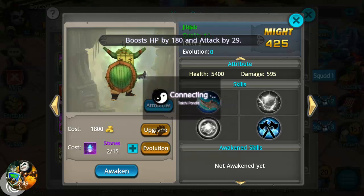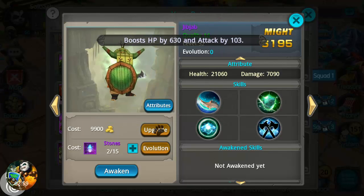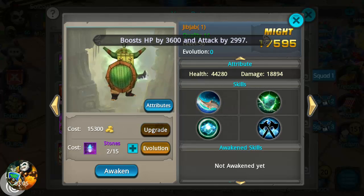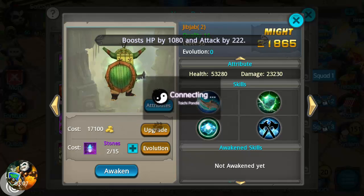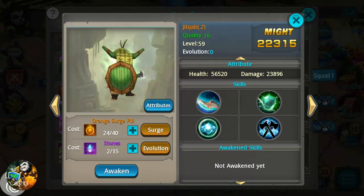Let's go ahead and start smashing this upgrade button. I went ahead and pre-farmed all of the surge pills I need to at least get him up to a decent level so we can unlock all this stuff. Let's see exactly what he's capable of doing. We're up to level 58... 59 — everything's unlocked.